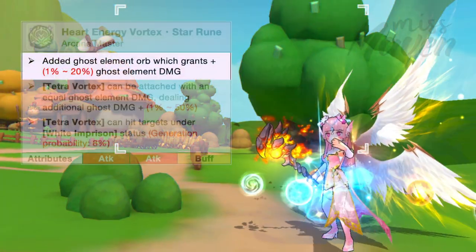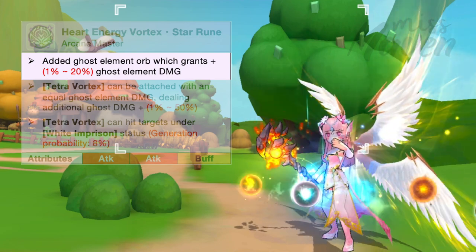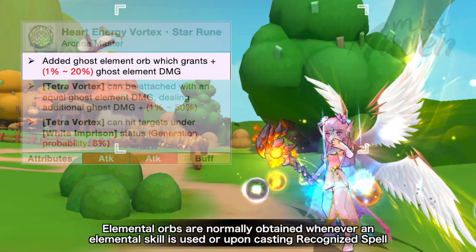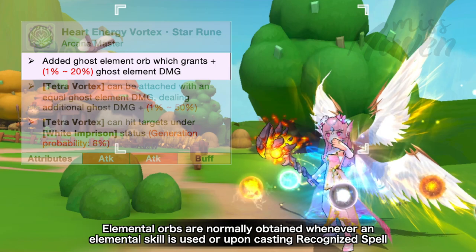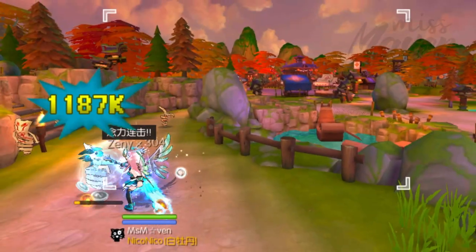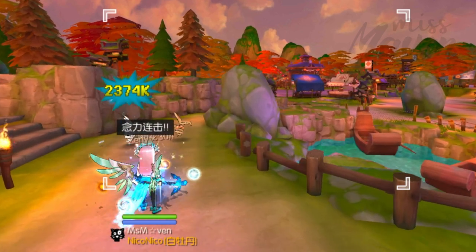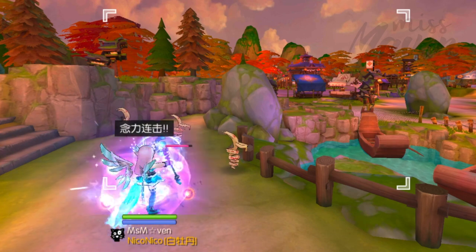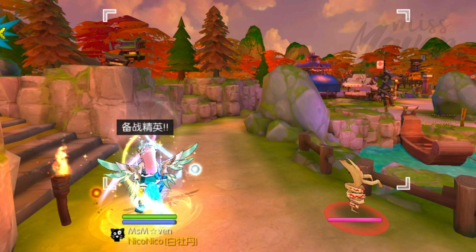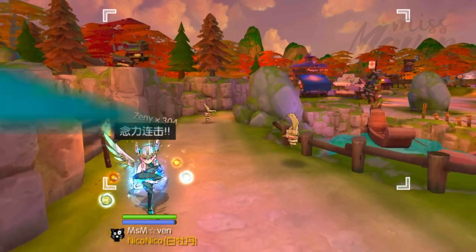The first line effect of this new star rune will allow Arcane Masters to acquire a ghost element orb which increases their ghost damage by 1% up to 20%. Elemental orbs are normally obtained whenever an elemental skill is used or upon casting recognized spell. When Arcane Masters were first released, the ghost build became extinct, because the 4th job skill tree only included one ghost element skill which is Strong Will Transmission. This new star rune may encourage Arcane Masters to put more attention into increasing their ghost element damage.